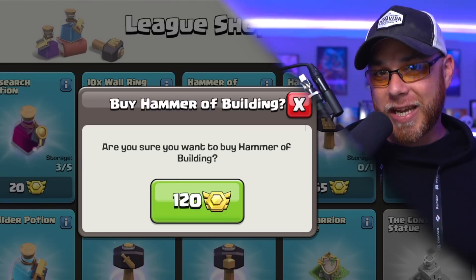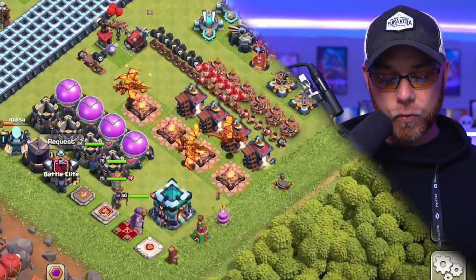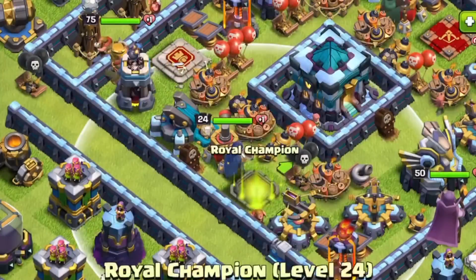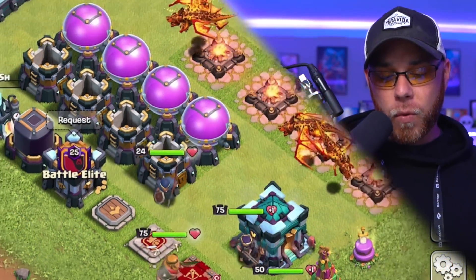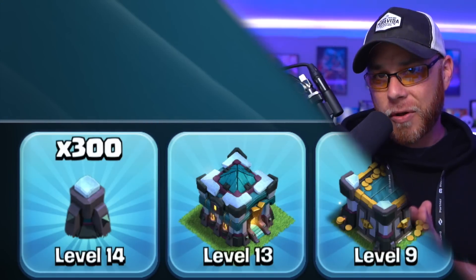That's a lot of progress, so it really pays off to get the Hammer of Building at this stage in the game. Our heroes are almost maxed out. The Royal Champion is now level 24, thanks to the Book of Heroes that we got for free in the April season pass. And for those of you wondering about those walls, all 300 pieces of wall are fully maxed out for Town Hall 13.